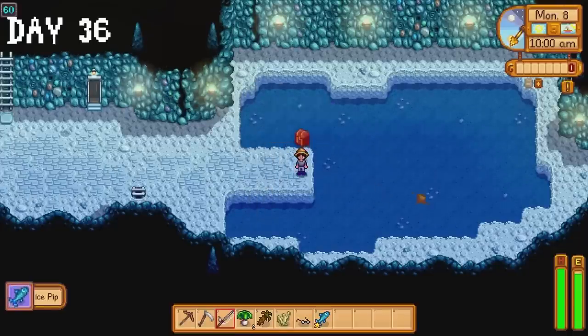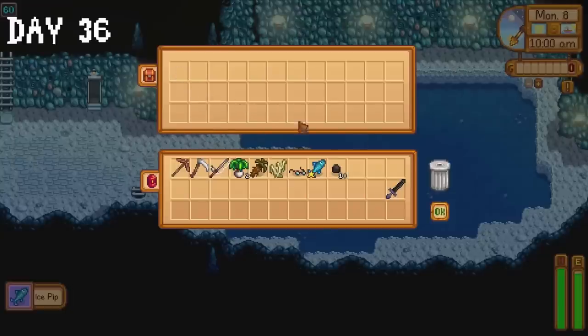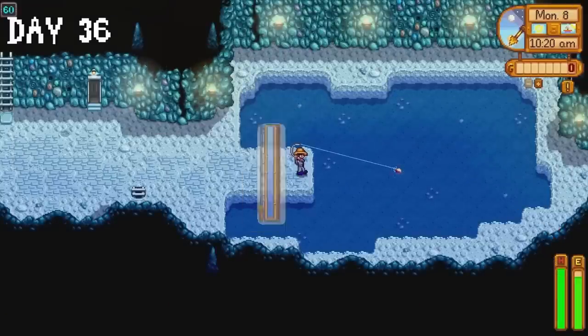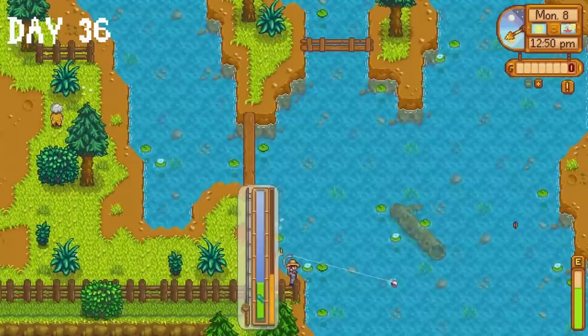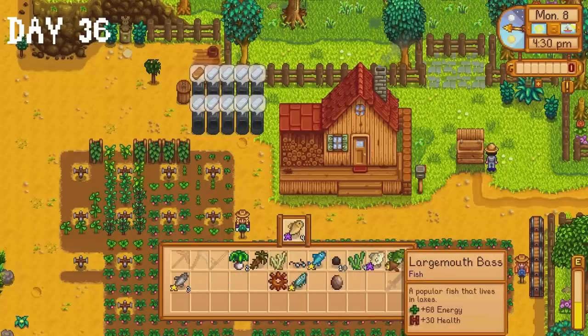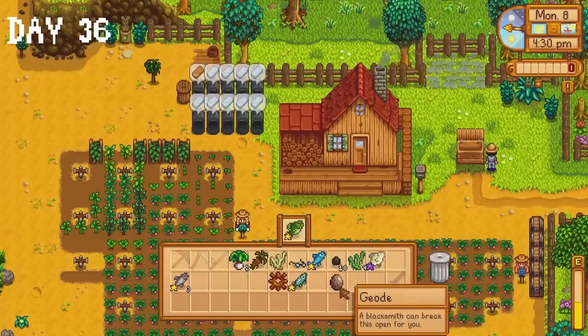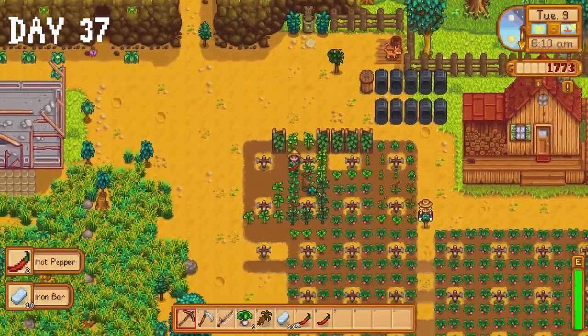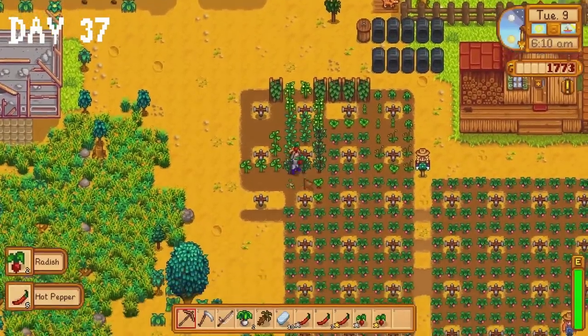On day 36 I head to the mines to do some fishing. I catch an ice pip — good because we can throw this into the soup at the luau later this month. I also catch a ghost fish for the community centre. I spend some time fishing at the mountain lake then head back to the farm and throw most of the fish into the shipping bin. Some radishes and peppers are ready for harvest on day 37.